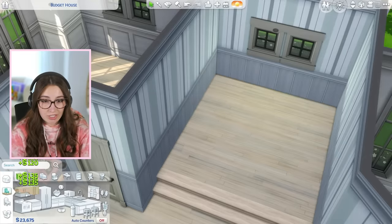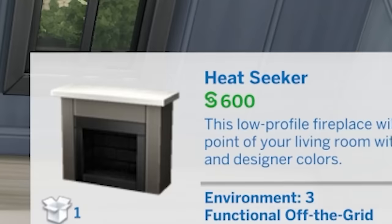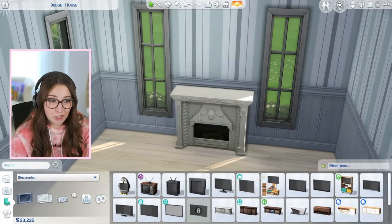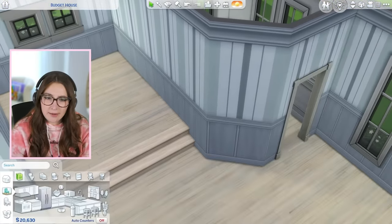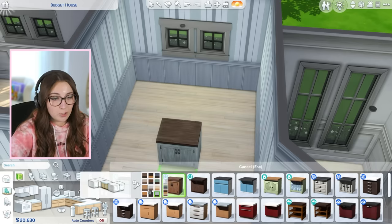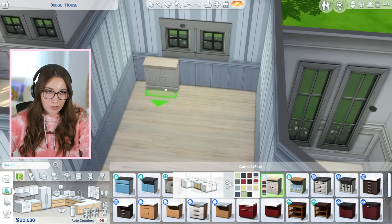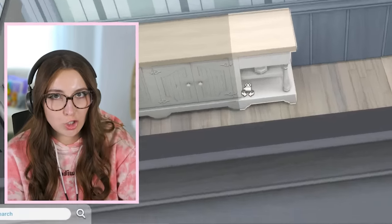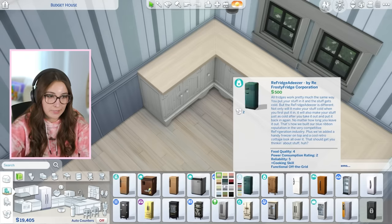Maybe I should get all the expensive things first. I should really do the kitchen. Get the fireplace I want. I can go cheaper on the fireplace — this one's $450, this one's $600. We may just have to go with the cheapest one because I'd like to get a TV too, and it's $2,500 — the one that hangs on the wall. Now let's go into the kitchen. These rustic counters are incredible and they are pretty cheap. They do have a blue, but that's a little overboard for me. $175 versus $120.